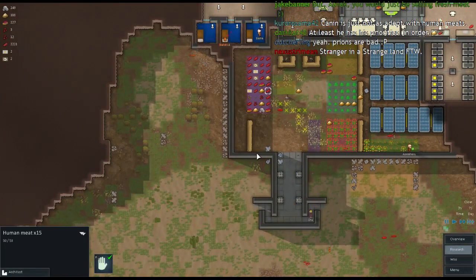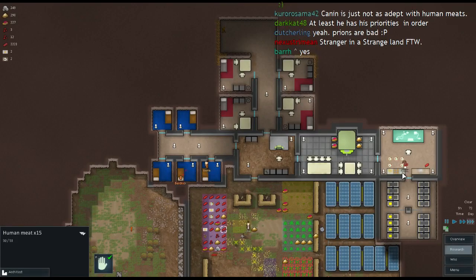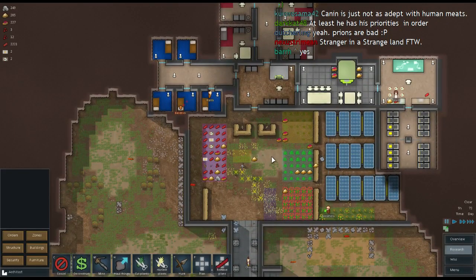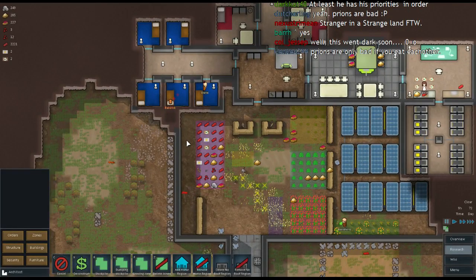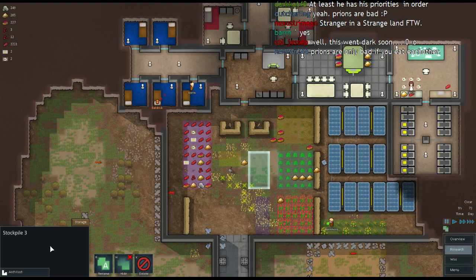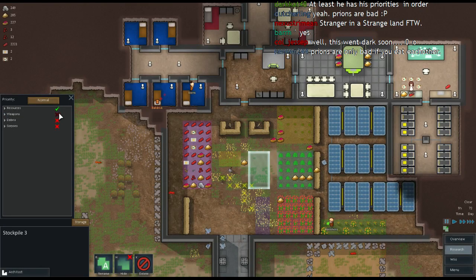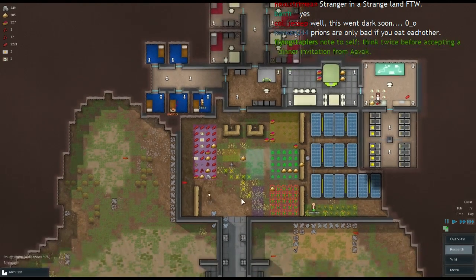Farming vessel, eh? We've got a lot of food there. Let's set up another storage zone — this one will be for meals. Foods, meals. There we go — there is now a meal stockpile.